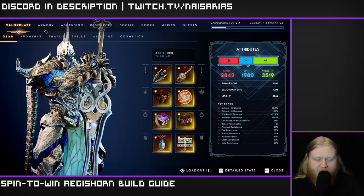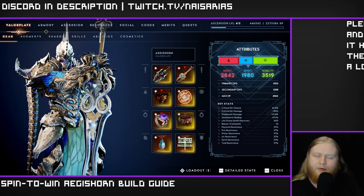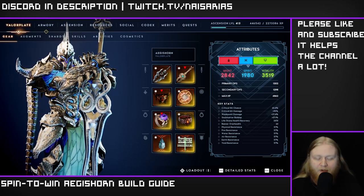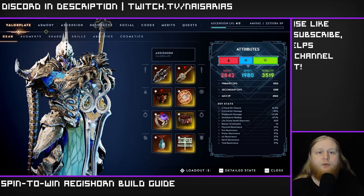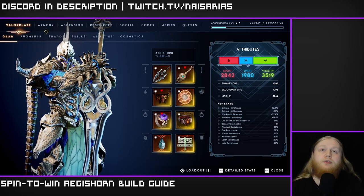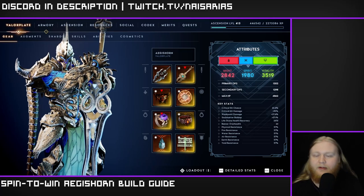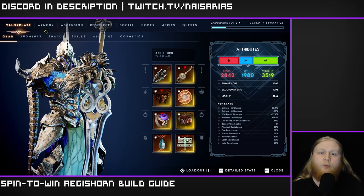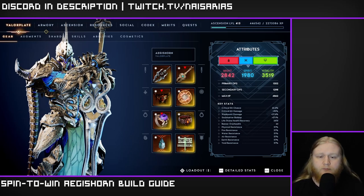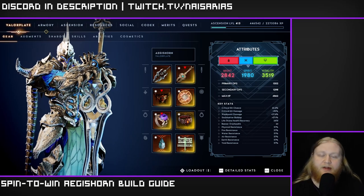Welcome back to the channel. Today I'm bringing you a non-meta build — this is an Agus Horn greatsword spin-to-win build where we're spamming spin the win all the time. This is a really fun build. I'll say upfront this is not necessarily a super beginner-friendly build, so this build guide isn't intended for beginners. I won't be going as in-depth as my other build videos, but I am still going to cover everything. There will be a full Exalted Tower run with the build linked in the comments and description.